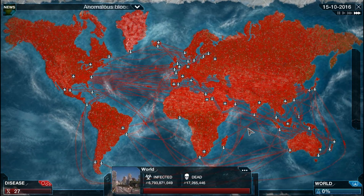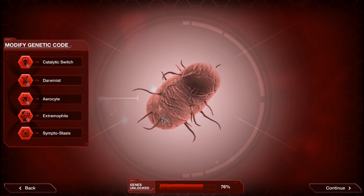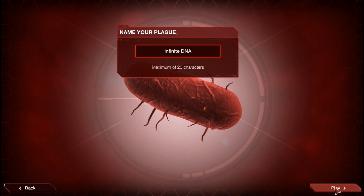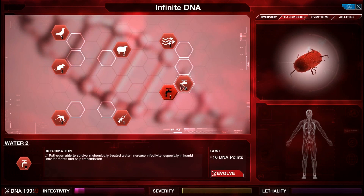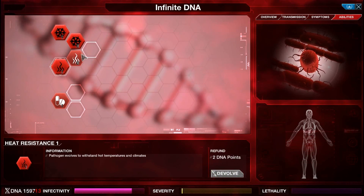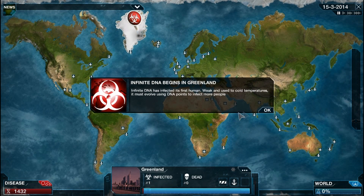Now let's have a look at the infinite DNA points plague. This is the unlimited DNA cheat plague. Pretty much this one is the most overpowered one. The only way you can fail this one is the way I failed it last time, which is to evolve it too much and end up killing everyone before infecting the world. Let's start in Greenland — as you can see the DNA points are at 2,000. So let's just evolve every single transmission straight away. We're going to evolve all the transmissions and all the abilities, except for the genetic reshuffles, and maybe a couple of symptoms as well just to kick this thing off.